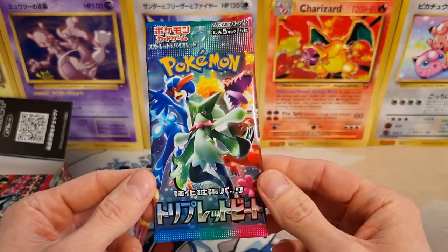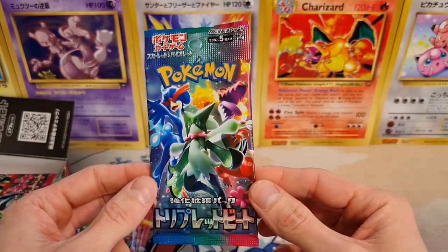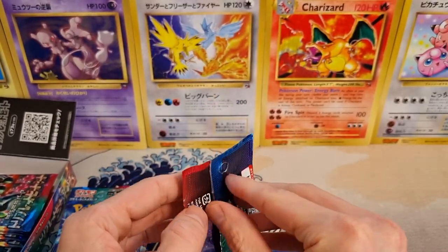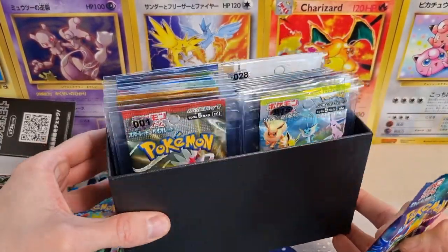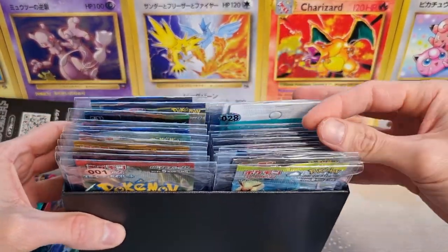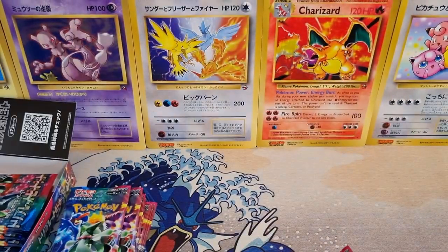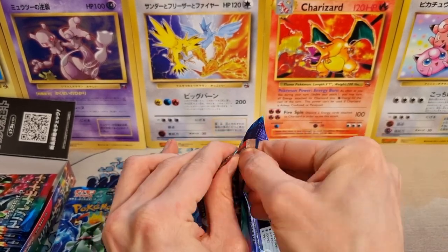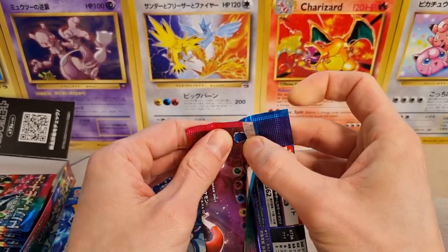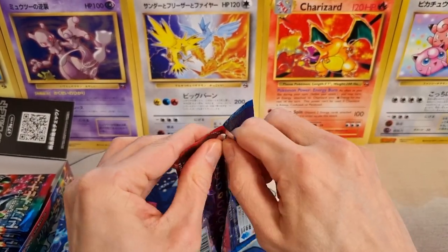Have a look at the booster pack — cool booster pack, of course, with the final evolutions of the three starters. Stay tuned till the very end, because we're gonna open one bonus pack, randomly selected. Some cool stuff in there — some hard gold, Soul Silver, among other really cool packs. But let's get right into this first pack. A little bit out of practice with these without scissors, but it should be okay.